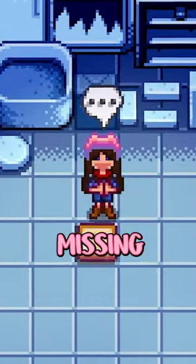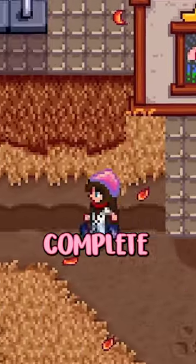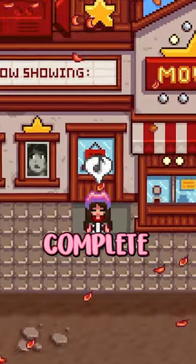After you finish the community center, this mysterious missing bundle unlocks in Jojo Mart, which upon completion gives you the movie theater. Here's the best way to complete it. There are six items in the bundle, but you only have to insert five to complete it.